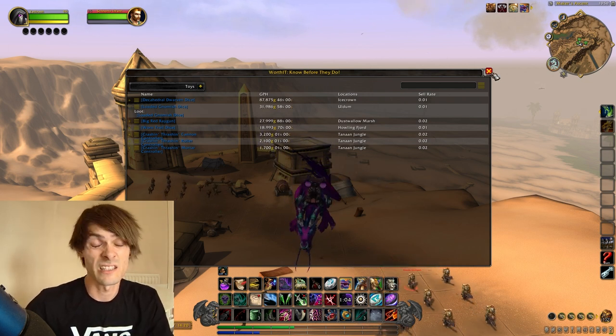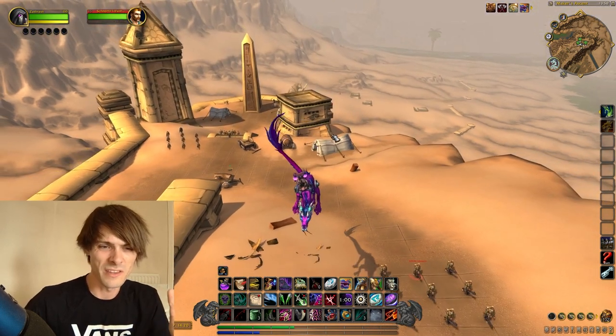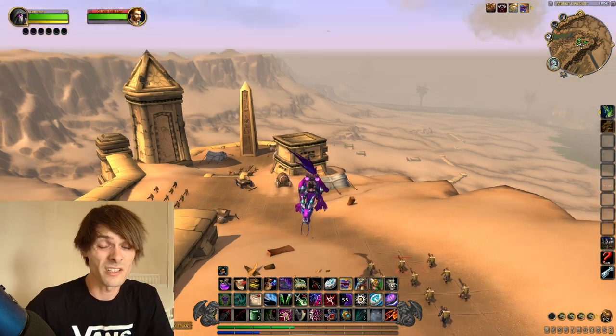The loaded gnomish dice is going for around 31,986 gold and sells quite well. The sell rate says 0.01 but overall I find this to be the fastest-selling of the dice, and that is reflected in the price as well.